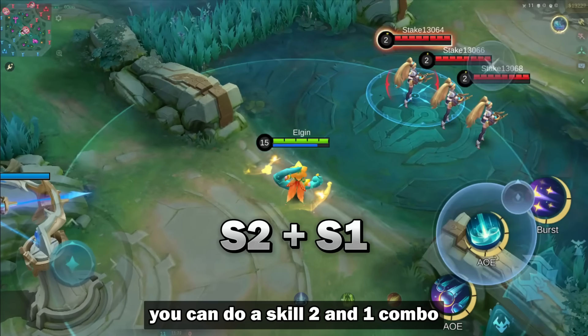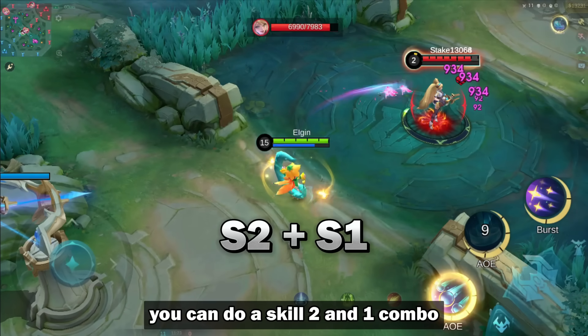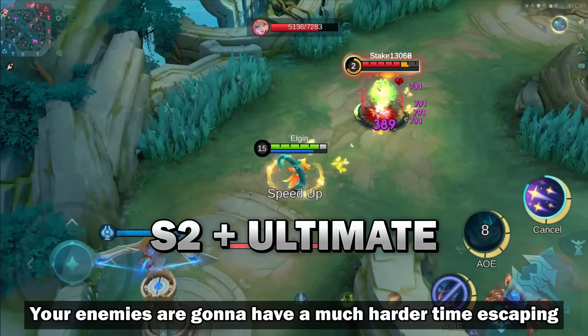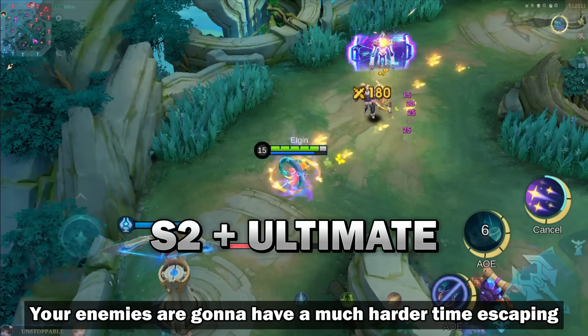So with this new version, you can do a Skill 2 and 1 combo, or you can try it with her Ultimate. Your enemies are gonna have a much harder time escaping now.